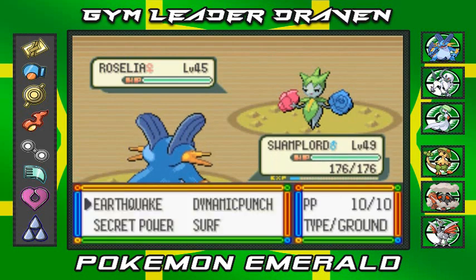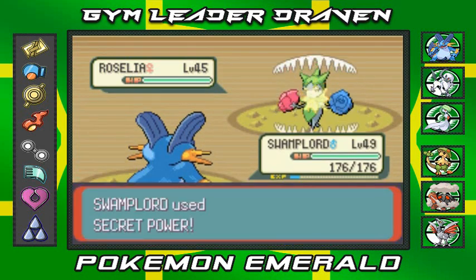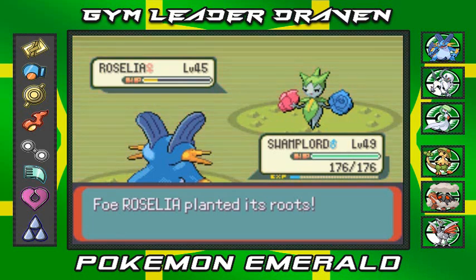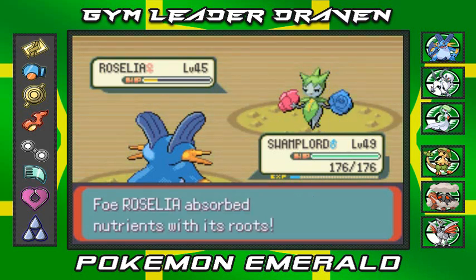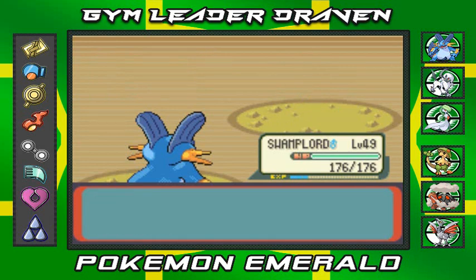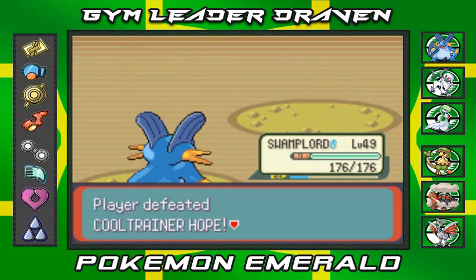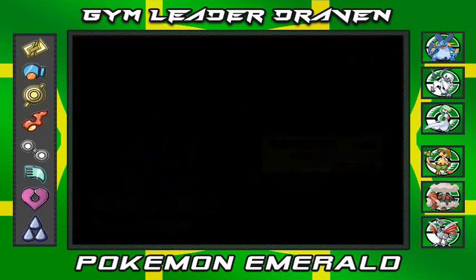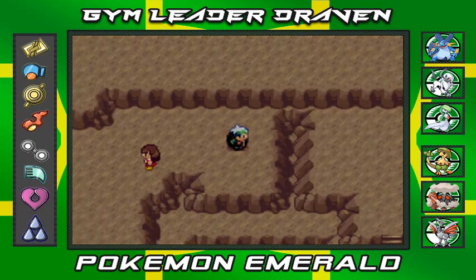Alright, Swamp Lord — Secret Power. It's using its Ingrain to try and heal itself. Let's go again with another Secret Power — and there we go, say goodbye. Roselia just didn't have a chance. She only had one Pokemon. Let's move on right here.